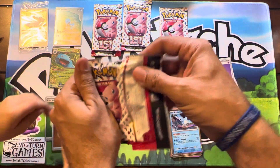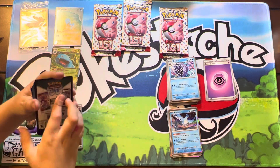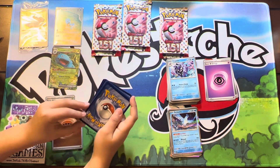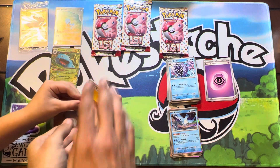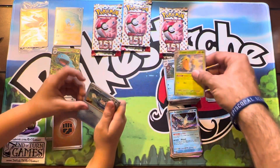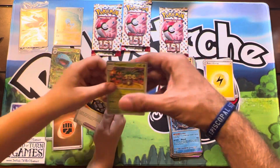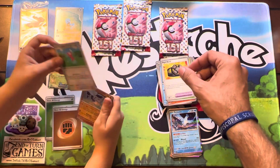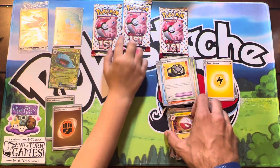Sixth pack: lightning energy — what beats water? Lightning! Poliwag, Kakuna — that's a cool Kakuna — Ponyta, Rhyhorn, Exeggutor, Raggedband, Porygon, Cubone, and Electrode. All right, three packs to go, we are two-thirds done.